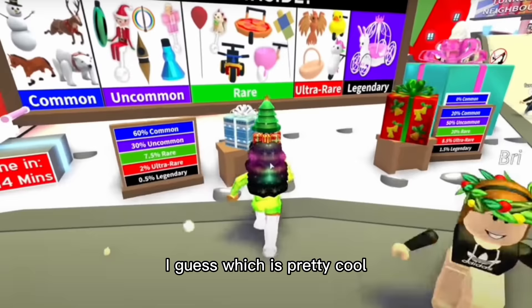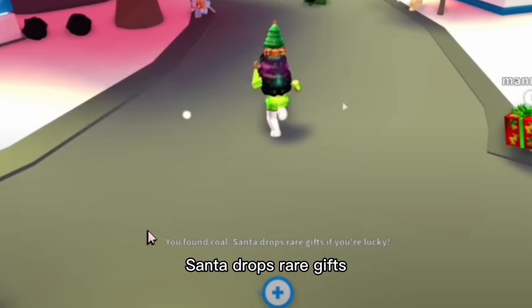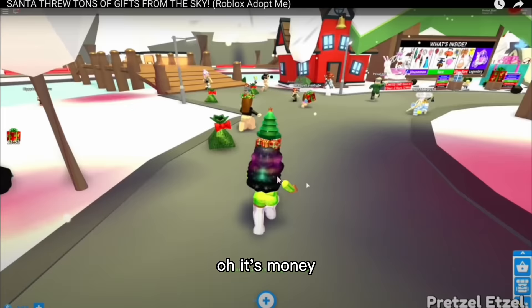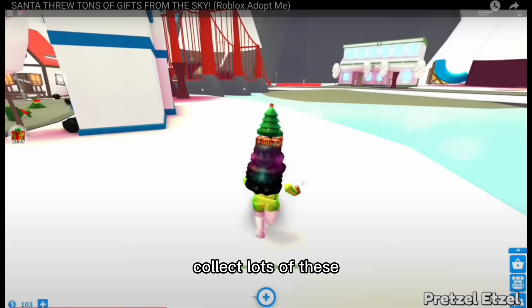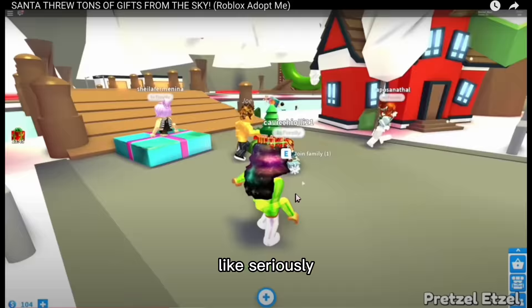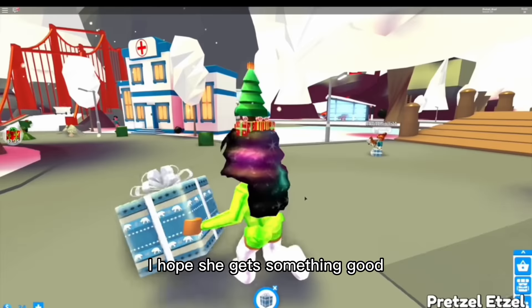To buy these gifts, I think you have to pay bucks, so I'm guessing you get free gifts from Santa. Down below on screen it says 'you found coal' — Santa drops rare gifts if you're lucky — and there's coal right over here. There's also a green money bag which gives you one buck. Look how big her gift is. Santa's not giving her any gifts, so she's going to have to buy her own. She got a snowflake potion — it's uncommon, so she probably thinks it's bad, but guys, this is literally going to be so rare if she trades it right now.